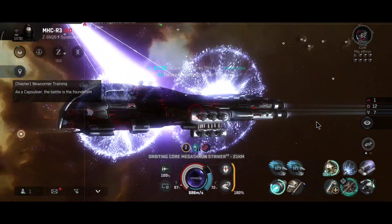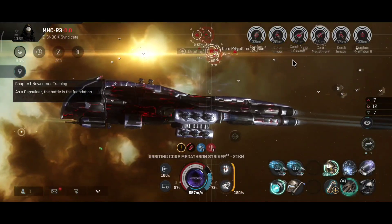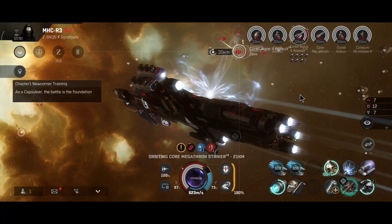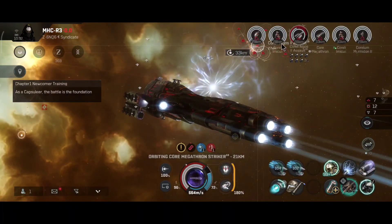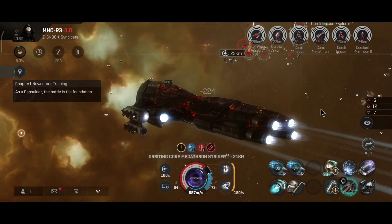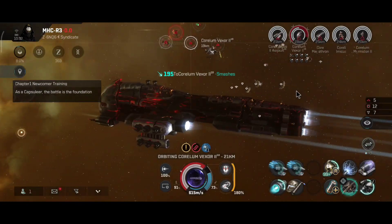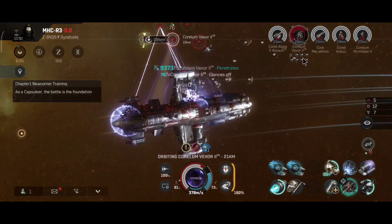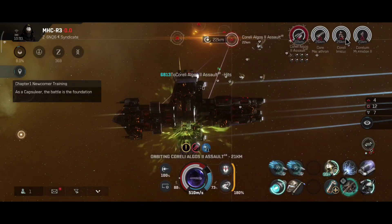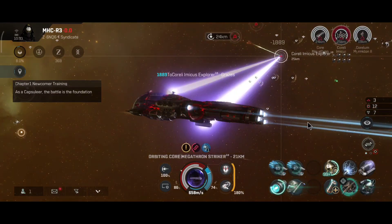That way you maximize capacitor stability. There is also a rig that reduces laser capacitor usage — you can do a rig integration combination and add a bunch of those rigs in the combat rig section to reduce capacitor usage even more. That way the ship's capacitor will probably be stable at about 80-90%. Though not really required, since the DPS output and capacitor are already pretty good by default. The Harby has one of the best capacitors of any battlecruiser — to be expected since armor ships have really good capacitors.